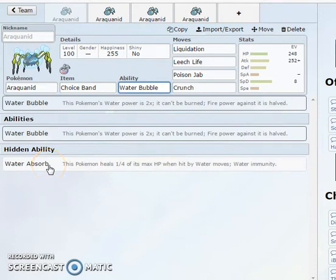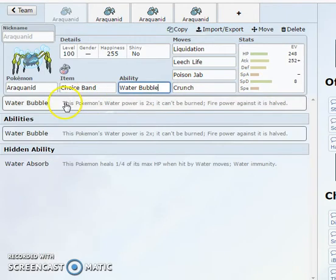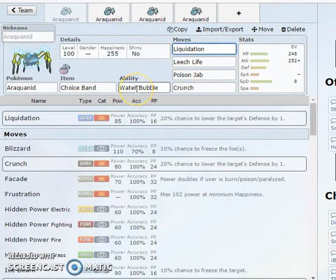As for the abilities: Water Absorb gives you a water immunity, but with Water Bubble, this is probably one of the most OP abilities in Gen 7. Water-type moves get 2x power, so your attack will easily go up from base 70. You can't be burned, so immunity to burn and Will-O-Wisp, and fire moves are reduced by half. So you're able to eat up Flare Blitzes, Flamethrowers — pretty much any fire-type move is going to be chip damage with Water Bubble. Two times the power for water moves and you can't be burned — it's a 3-in-1 ability, making it super OP.